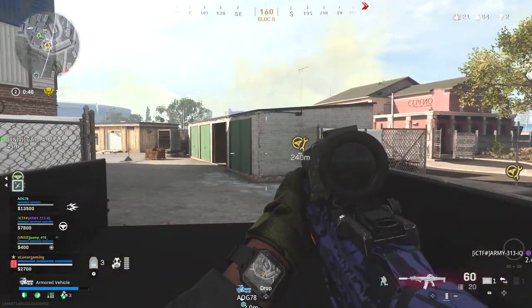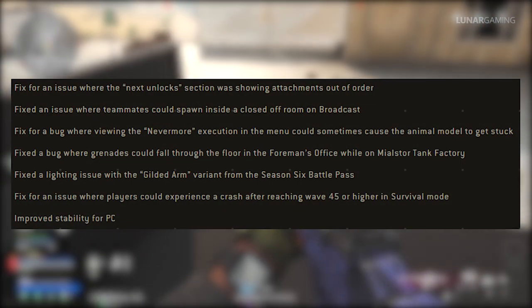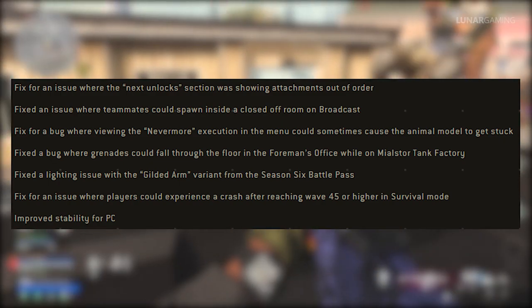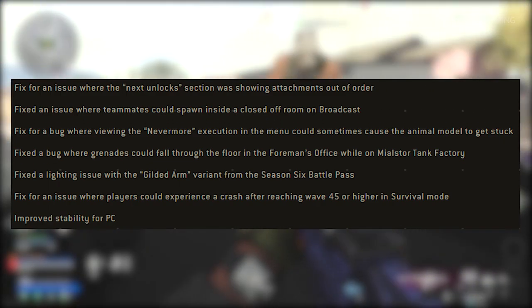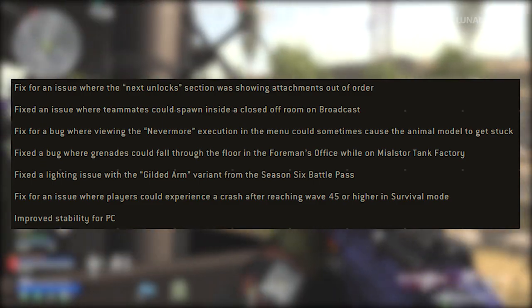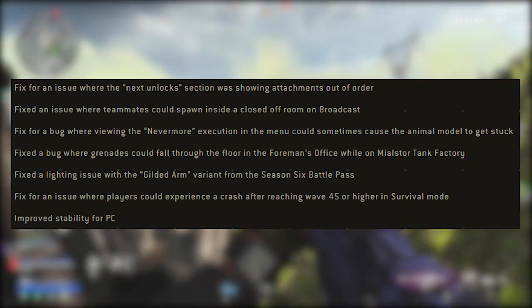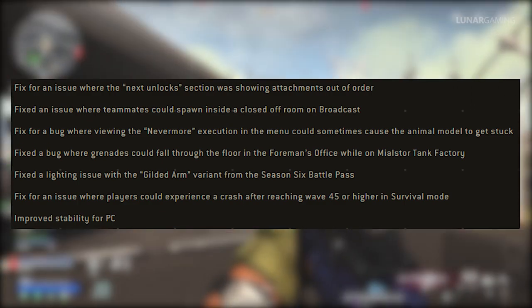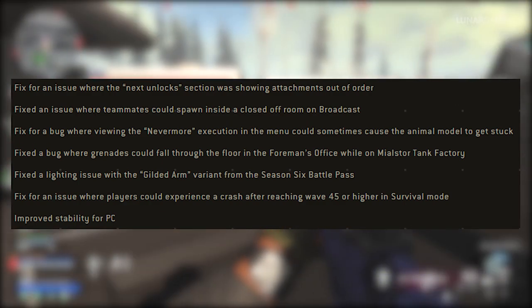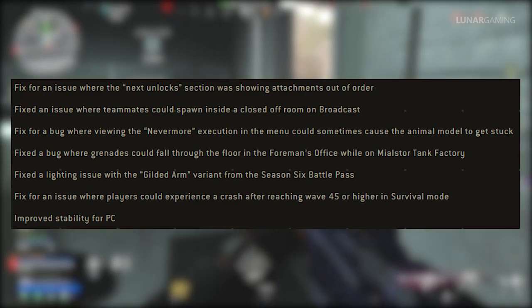Last but not least, we have general fixes. Fixed an issue where the next unlock section was showing attachments out of order. An issue where teammates could spawn inside a closed-off room on Broadcast. A bug where viewing the Nevermore execution in the menu could sometimes cause the animal model to get stuck. A bug where grenades could fall through the floor in the foreman's office while in Milster Tank Factory. A lighting issue with the gilded arm variant from the Season 6 Battle Pass. Fixed an issue where players could experience a crash after reaching wave 45 or higher in Survival mode, and improved stability for PC.